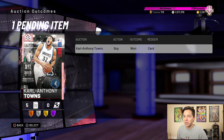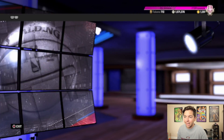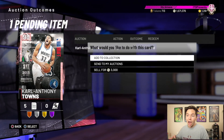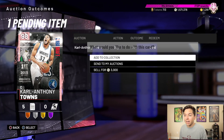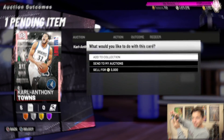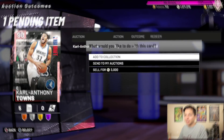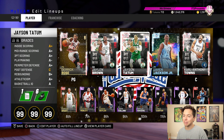This is kind of awkward — we have Carl Anthony Towns in our auction outcomes and he's just kind of stuck here. I've heard if you spam it you might actually get it. I am spamming this thing. Come on, give me my Carl Anthony Towns — my thumb is getting a workout right now. It's like I'm playing Super Smash Bros. Oh, I think we actually got him — maybe.